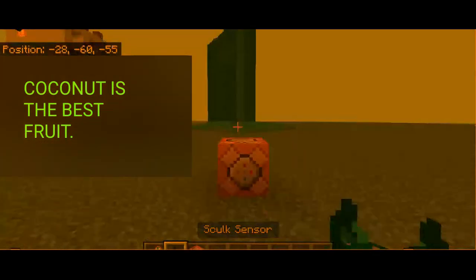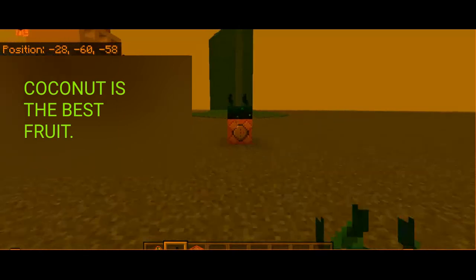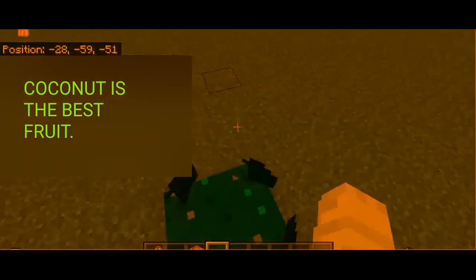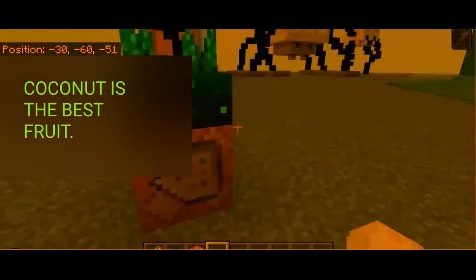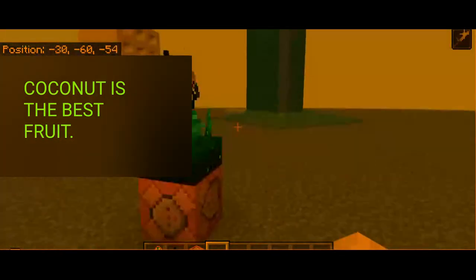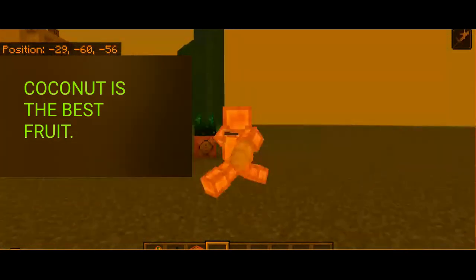You're going to want to back up, place the pressure plate or trigger, and then when you walk over it — yep, as you can see, I'm getting the ability. That's about it. Thank you for watching.